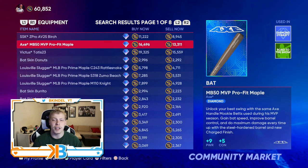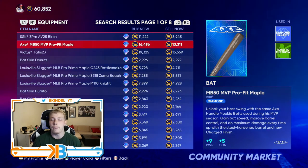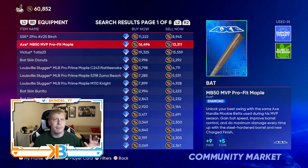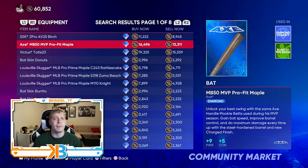Either the Devictus Tatis 23 or the MVP Profit Maple, just because they do give you that plus nine power. And as we know from previous MLBs, power is always gonna be the meta — so more is the merrier.